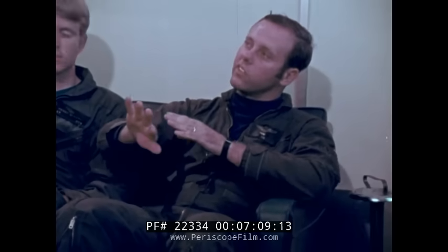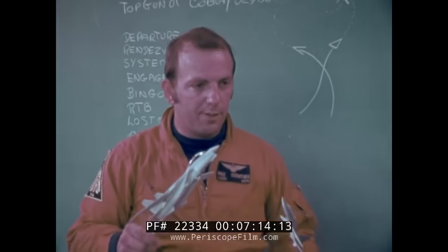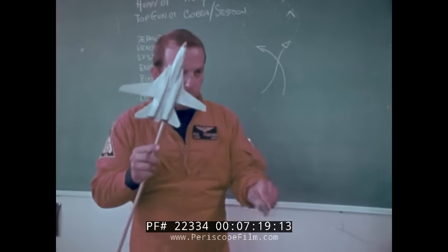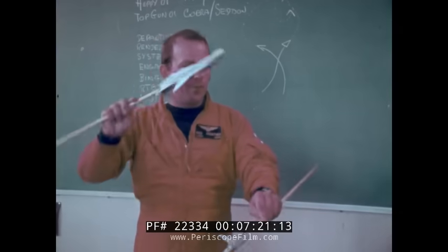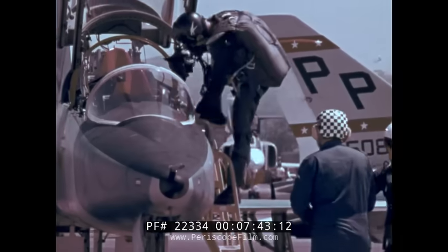Is there any way he can really counter that, or is he just going to end up in the same place every time? The less that he counters — or the more dynamically he counters by not coming up with you — the faster you're going to go after his wing line, the faster you're going to be able to place your nose behind him, and the faster you're going to be able to employ your weapon system. You have gone from a completely defensive to an offensive position, and that's what we're trying to achieve. From the classroom to the real world of air combat maneuvering.